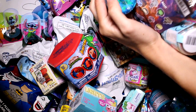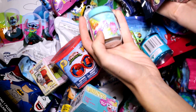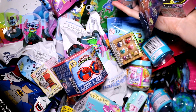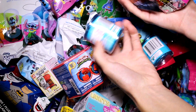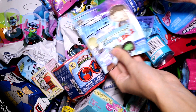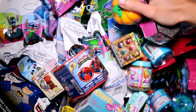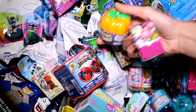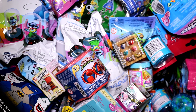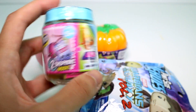Holy moly, I think I picked everything we need right here. Okay, so we have a Shopkins Season Six, a Shopkins Easter Egg, a Shopkins Food Fair Series One — that's three — and then we have a Pint Size Heroes Guardians of the Galaxy Volume Two. And we only need one more, so I guess we'll open this Shopkins pumpkin. Let's go ahead and see what we got inside each pack, starting with the Shopkins.